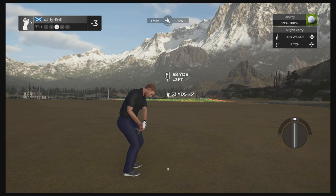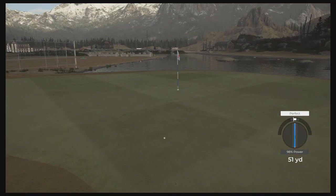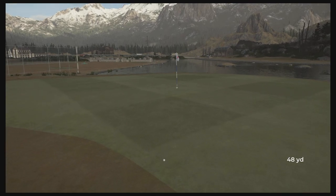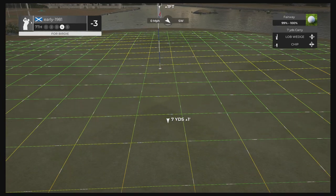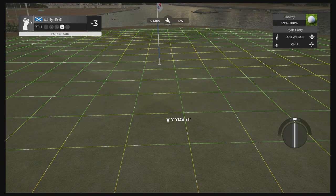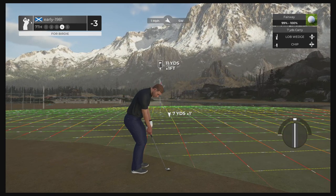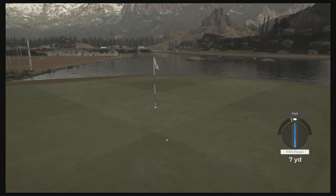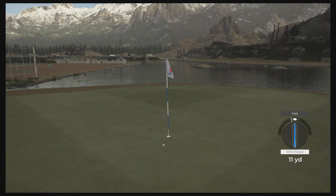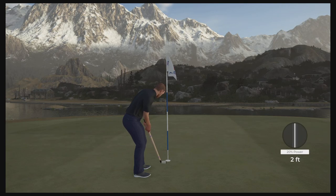Lob wedge pitch — we get the perfect but it's going to be short with all the backspin. Really didn't need the backspin there — misjudged that. Let's see if we can chip this in. Quite a tricky chip shot due to the break on the green. It's got a chance — but it's going to turn and come up a little bit short, which it does. That is our second par five we've failed to birdie. Really disappointed.